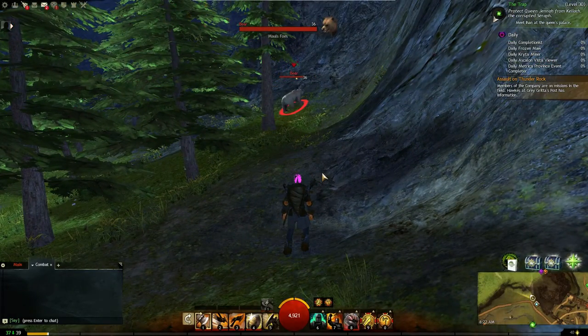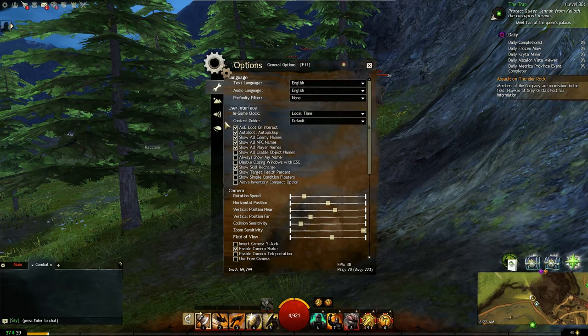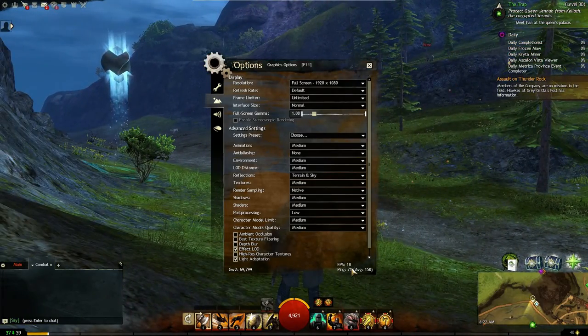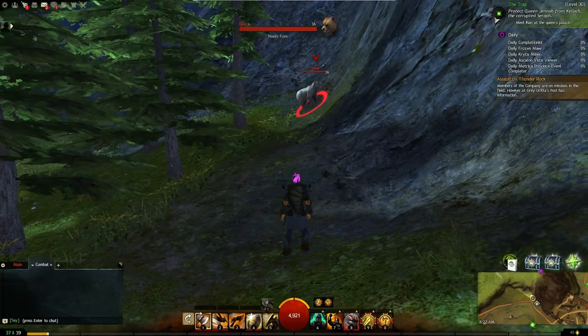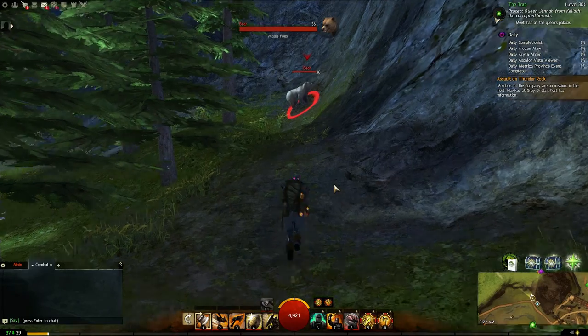Right now it's not terrible. There's a frame limiter - there's probably something you can turn on. If I turn around it drops down to 18. When it's running well it hovers at around 30. Maybe you could tune it to run better, or maybe it's my Nvidia graphics card causing this. Anyway, let's jump into some combat.